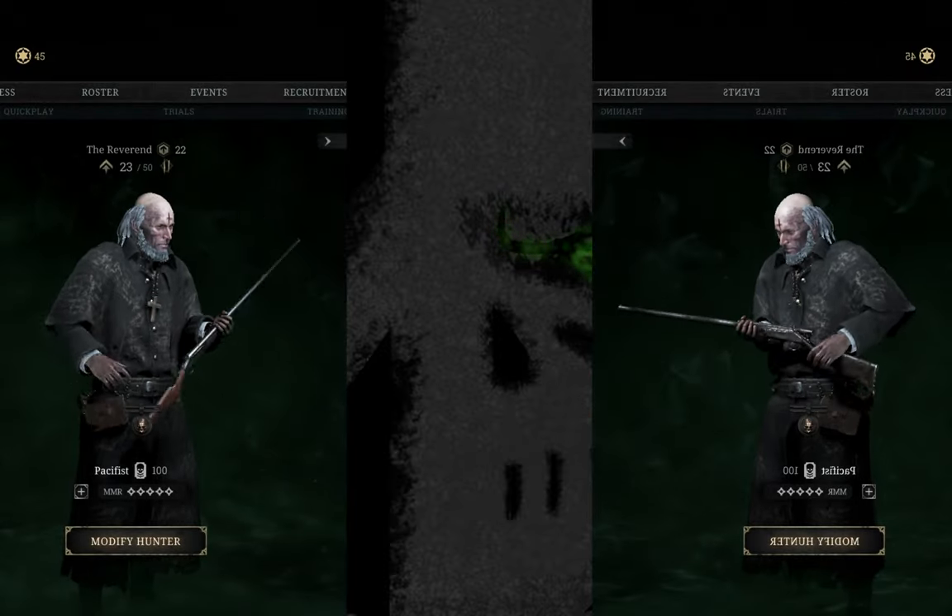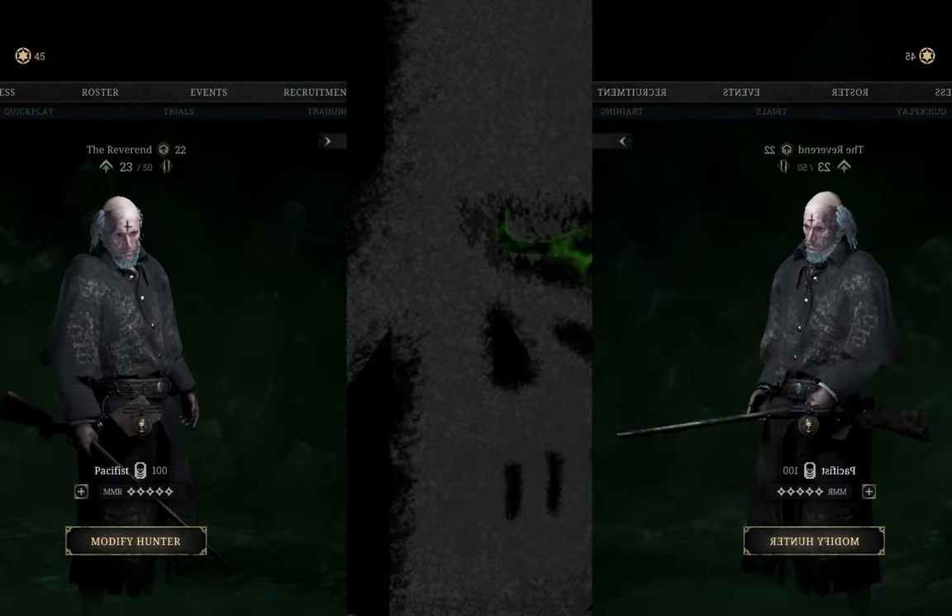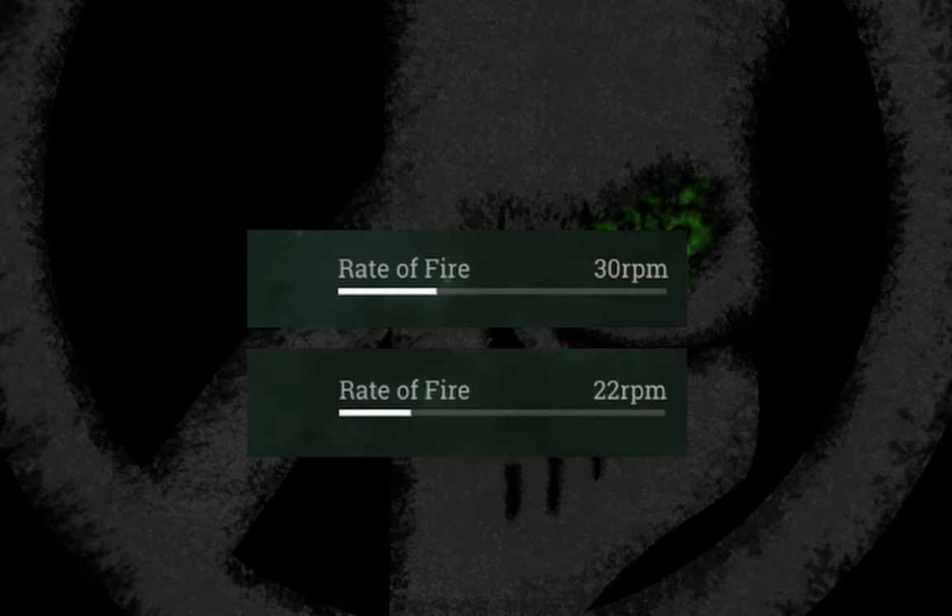Hey guys, this is gonna be a quick one, but believe me, there's more coming. Have you ever noticed that something doesn't end up with the specified stats of the new Romero variant? Yeah, I'm talking about rate of fire here.